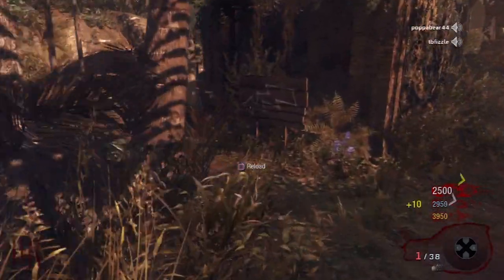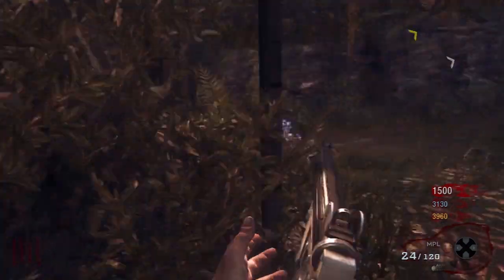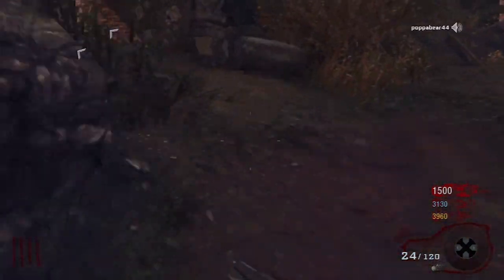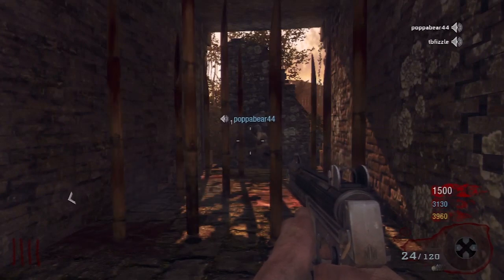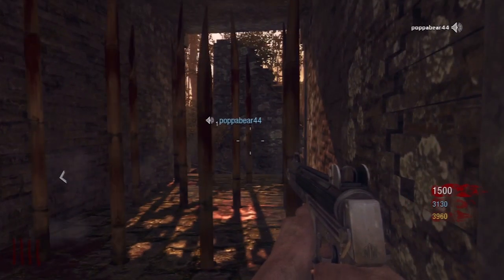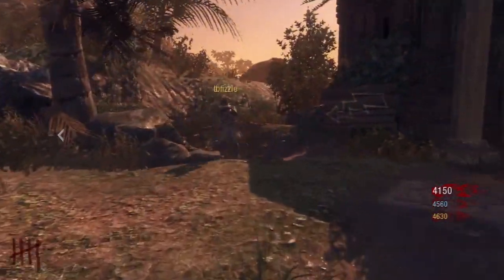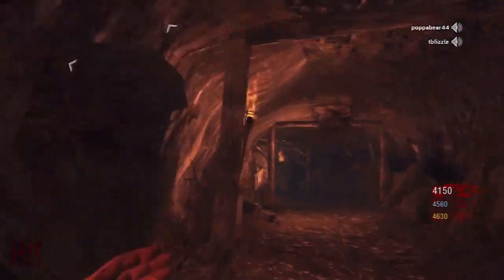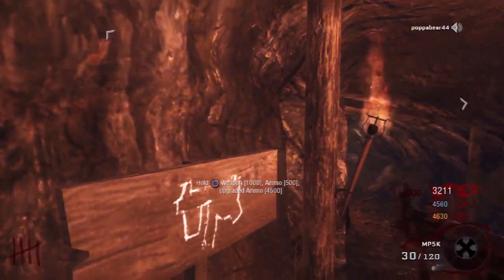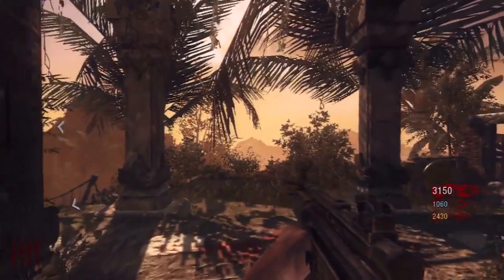What's up, boys and girls? Chuck. I just want to show you what I do in Shangri-La, some things I learned today. I always get the MPL first — it's what I do by default every time. Then I play the first five, six, eight rounds with that.